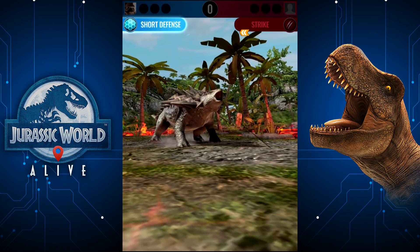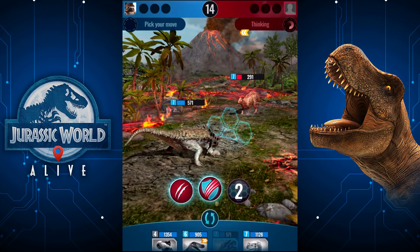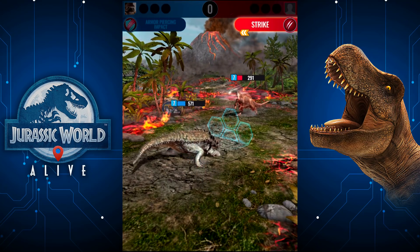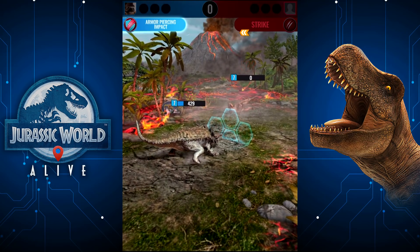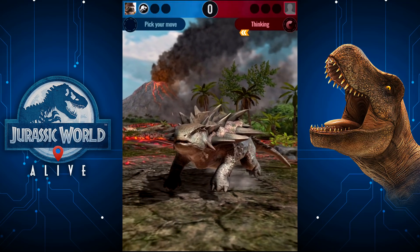I was just hyping you up, Mr. Ankylosaurid, and you're about to lose to our bloody Tenontosaurus. I'm going to go with my strong attack just in case — I was tempted to go a little weaker, but it's worth it just to bash his head in!